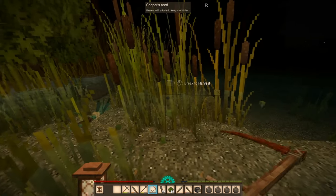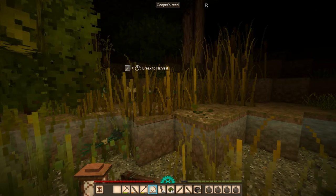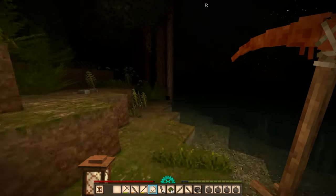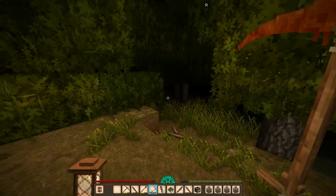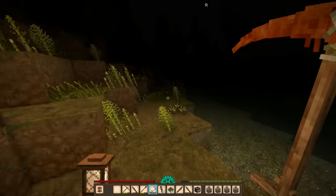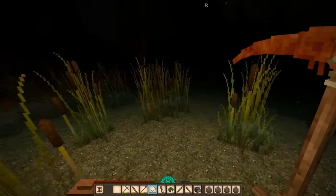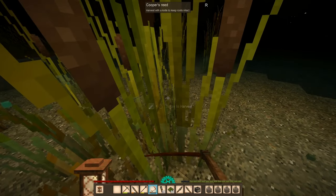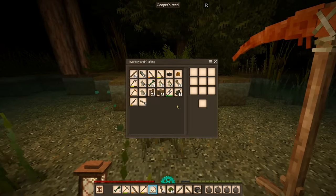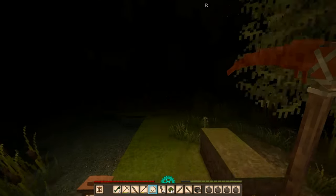Let's get these cattails over here. Checking the trees — those are mushrooms. Starting a new stack for cattails. Oh, that's our surface copper that we dug up.